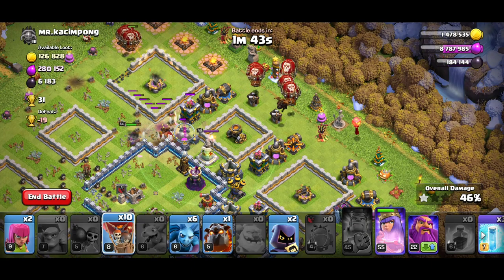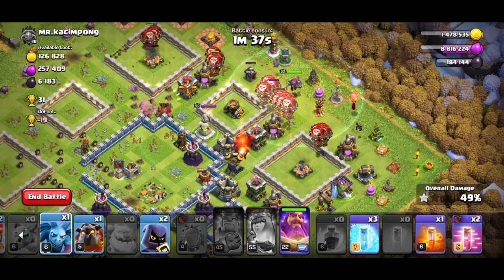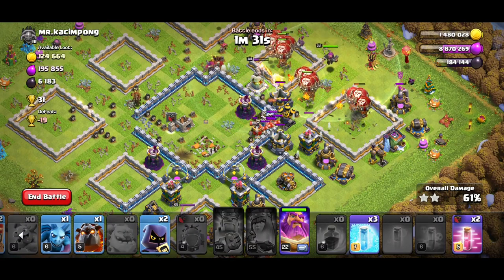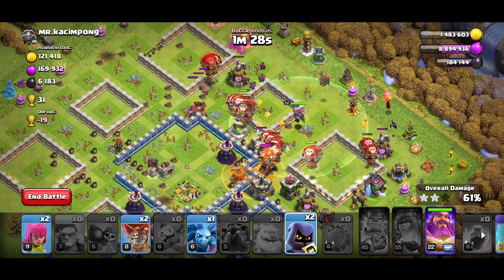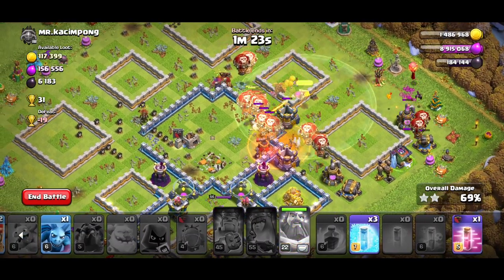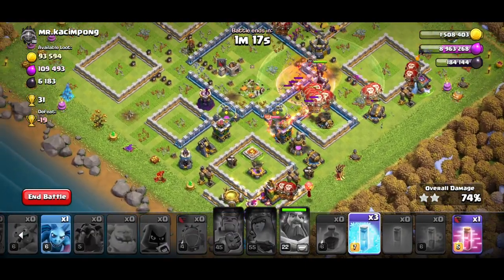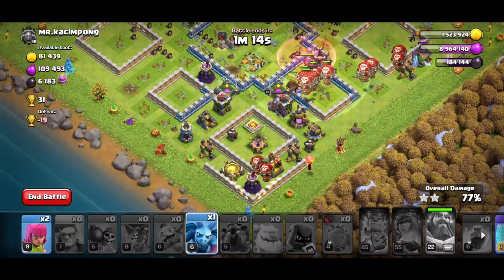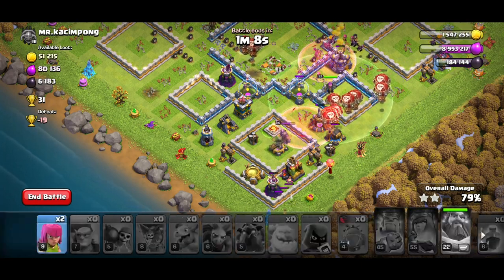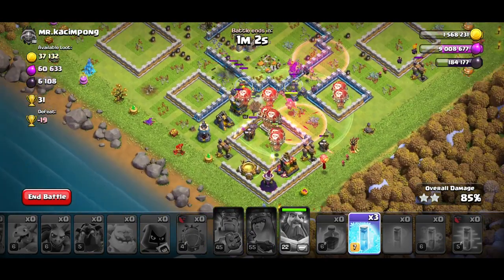Now start the LaLo — keep your queen alive. Drop one loon and one hound, then three to four loons on each defense. You have a poison spell in case there's a CC or air skeletons. Use the headhunters with that last hound behind the warden, then activate the warden ability and haste everything through — that's the best way to use haste when everything is protected.